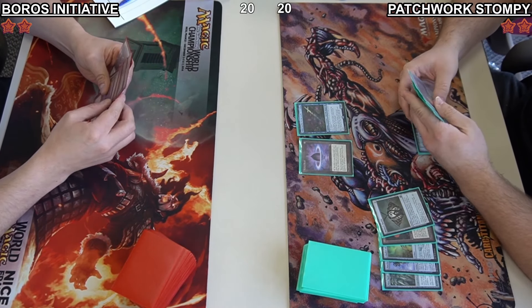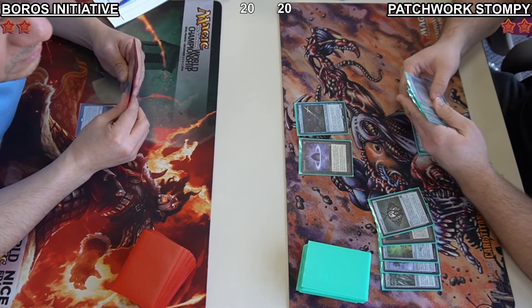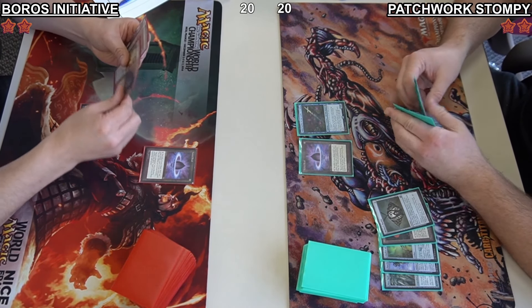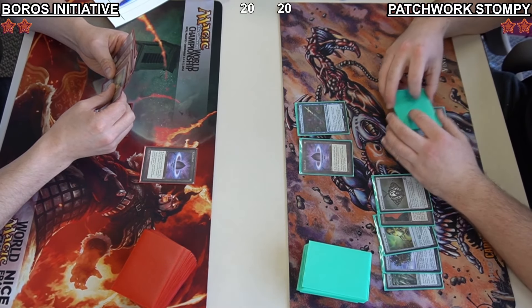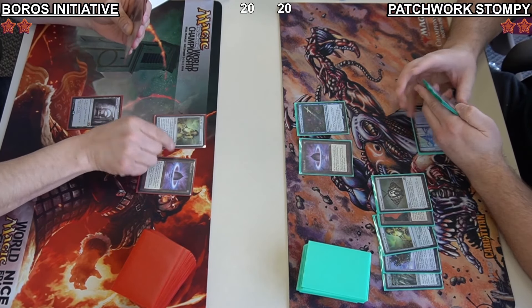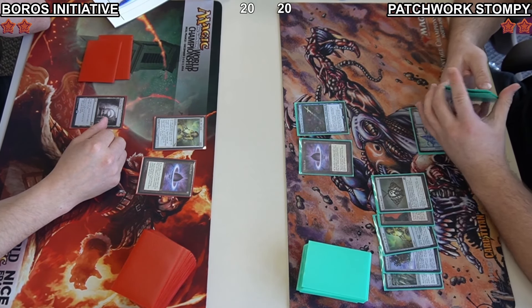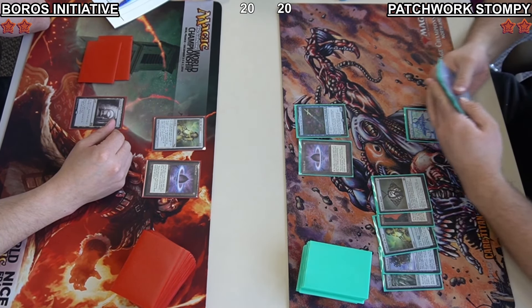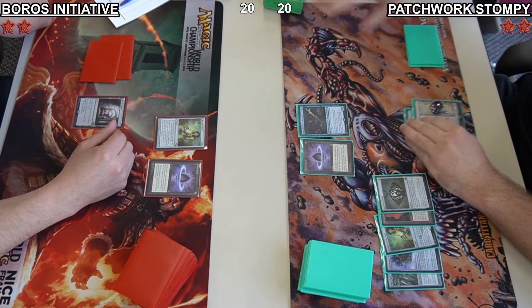Daniel mulliganed to 5, unfortunately, but this is very expected in an Initiative list. He did topdeck a Lotus Petal, which might help him cast a hard-to-deal-with threat. He does have Chalice of the Void — Chalice typically casts on 1 in Legacy, but against Jacob's deck you might want to cast it on 0. This will hinder him though, because Boros Initiative plays Lotus Petals and Mox of its own. We're most likely going to see Jacob try to cast Patchwork Automaton from the graveyard — it is just such an amazing threat.